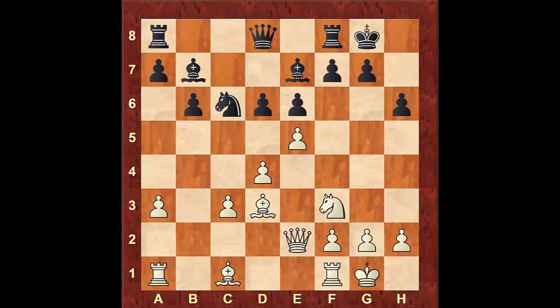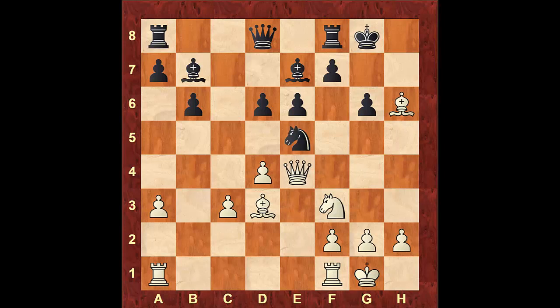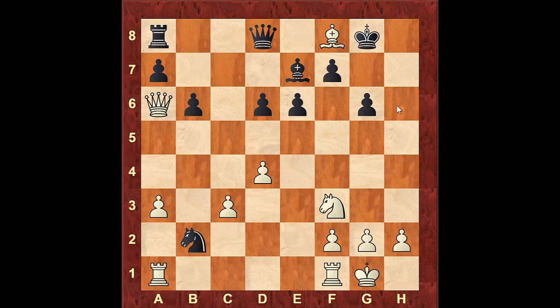Another effective way to use an active bishop is setting up a battery with the queen. After queen to e4, white is totally winning. The threat is obviously queen to h7 checkmate. If black tries to stop this with g6, the dark square bishop can take on h6. After knight takes e5 hitting the queen, the queen can take on b7. After the knight takes the bishop on d3, queen to a6 attacks the knight and also the rook on f8. If the knight retreats to b2, we simply take the rook, and after bishop takes f8, rook to a1, we win the knight as well.